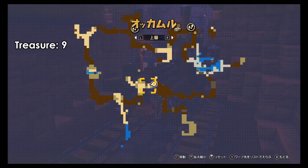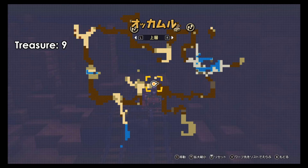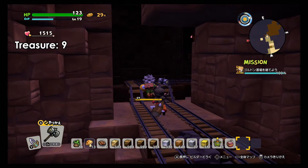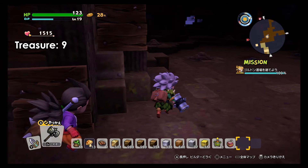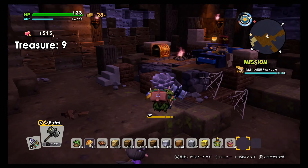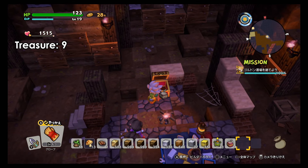When heading inside the Golem area, go to the left side. There's a wall that the Golem or Gold Rex will break later on, but if you look at the left side there's a path you can take. There's a bunch of rooms and you will find the final treasure with all the items.